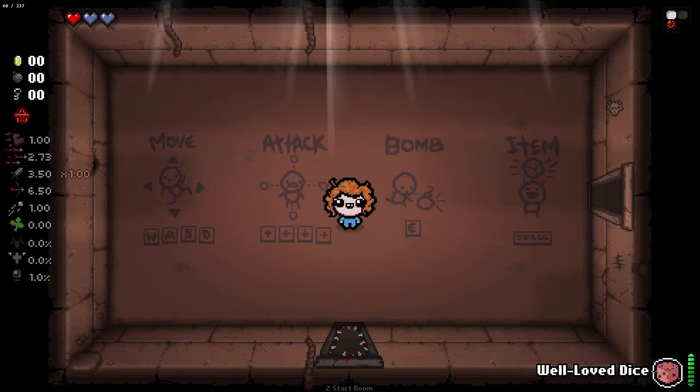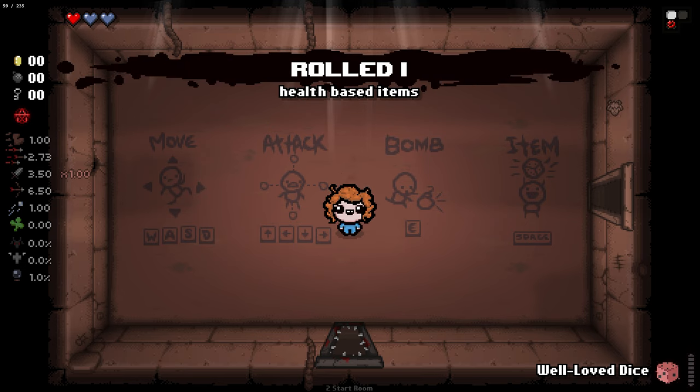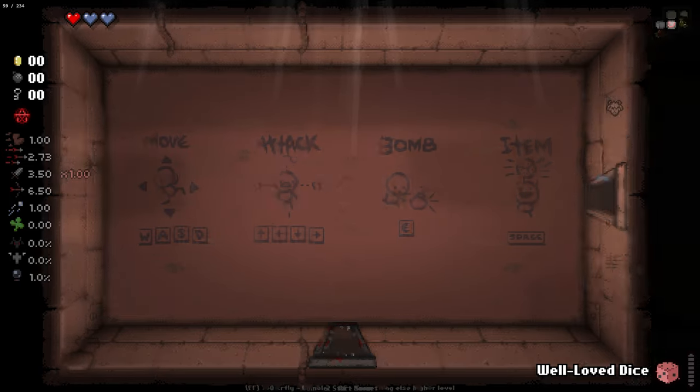Hello everybody and welcome back to another showcase. Today we are checking out Pure Isaac. This character is really interesting. We have the well-loved dice here as well as Goathead apparently, but the well-loved dice is going to do something interesting. If we use it, it will roll and as you can see it said health-based items. That means the next time we use it, it will give us an item of that type.